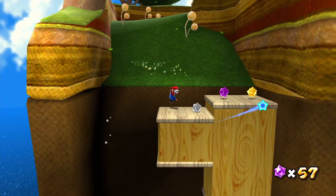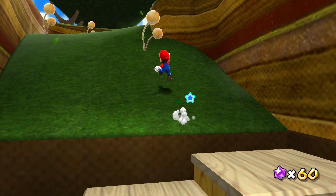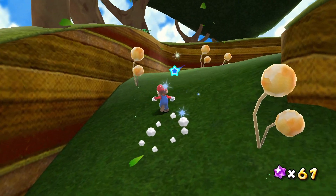What makes 3D platformers so different from their 2D contemporaries? I think the answer is pretty obvious — it's the addition of depth. The ability to move in a sphere. The z-axis. And this one seemingly simple change causes so many problems.